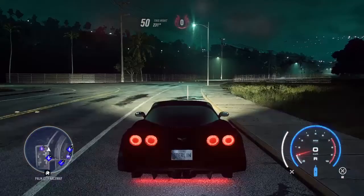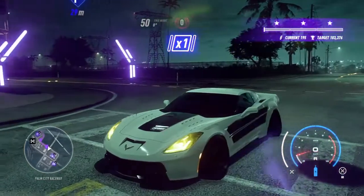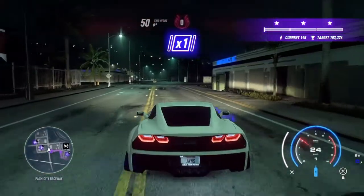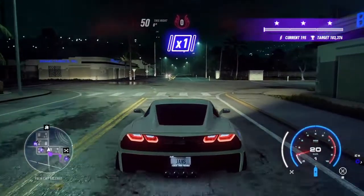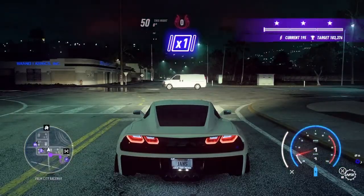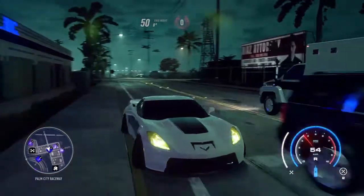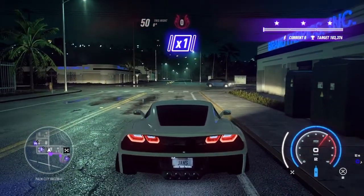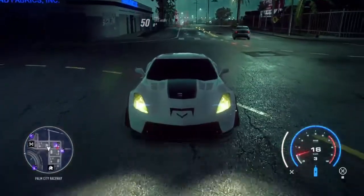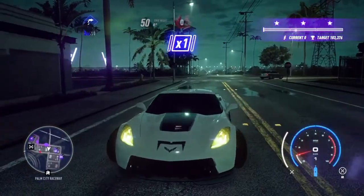Now we're moving on to the Grand Sport and showing the best launches for it. I only bought this car about one day ago — yesterday. This is with the 6.2 liter engine. The best launches I see for this car right now are dead start and 2nd gear with the 6.2 — you can of course use the 5.0 liter if you think it's better. 2nd gear is the best launch for this Corvette — pretty much the same as the Z06.